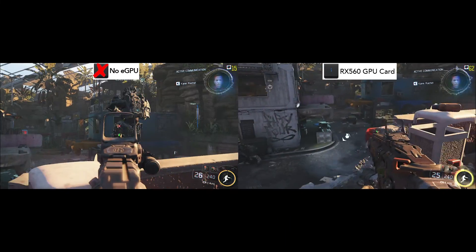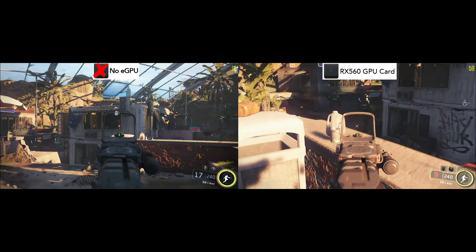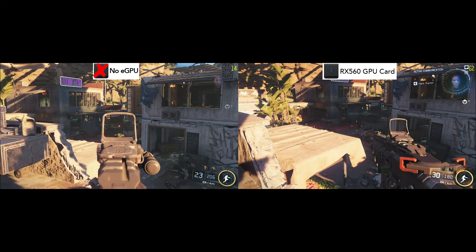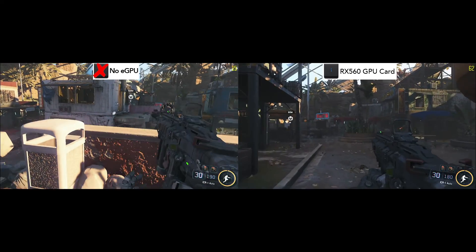Up next we have the newest FPS game for Mac, Black Ops 3. This game is very well-optimized for AMD graphics cards, so it runs great here, playing at 62 frames per second. Quite impressive compared to without the eGPU, where it is unplayable at 15 frames on this Mac, as it doesn't have an AMD graphics card, which is required to play Black Ops 3 on Mac.